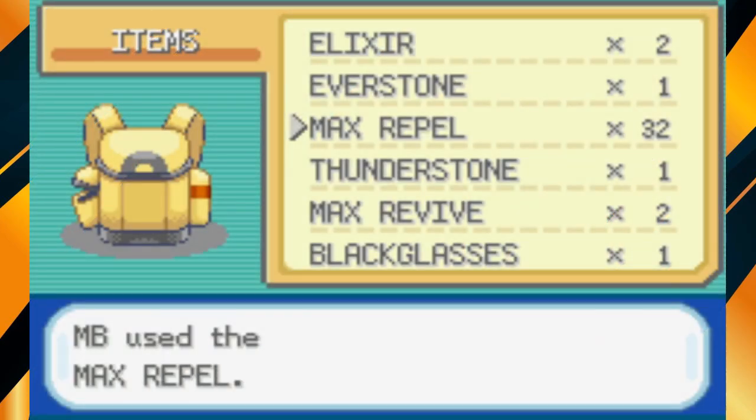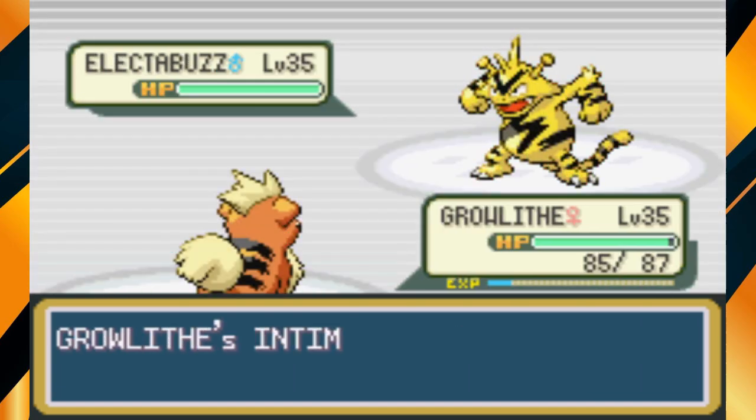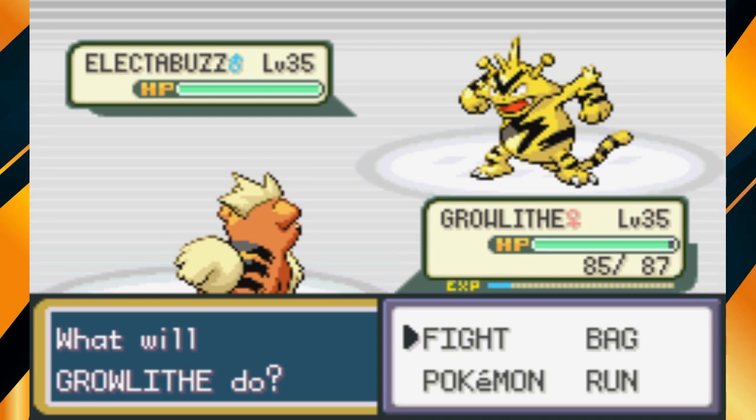Something to keep in mind when performing this trick is that even though we are manipulating our encounters, it will still take the same amount of steps to encounter rare Pokemon. I went through about 5 or 6 max repels while trying to find the level 35 Electabuzz.